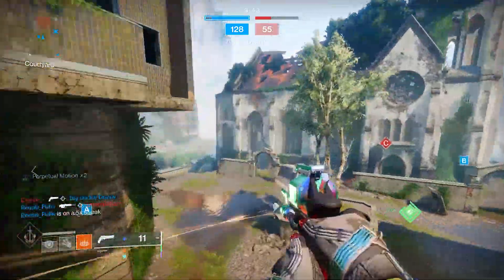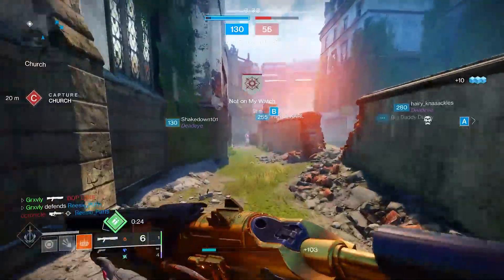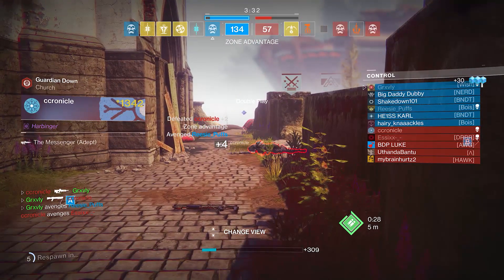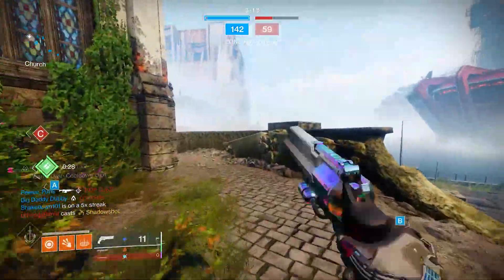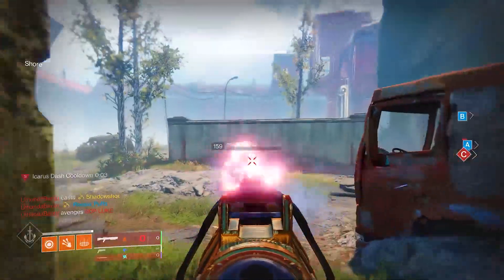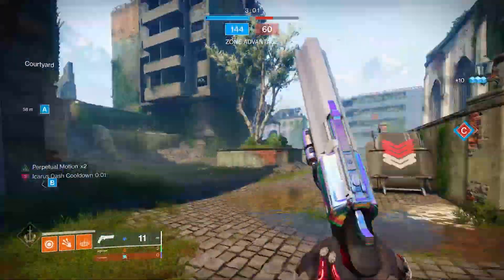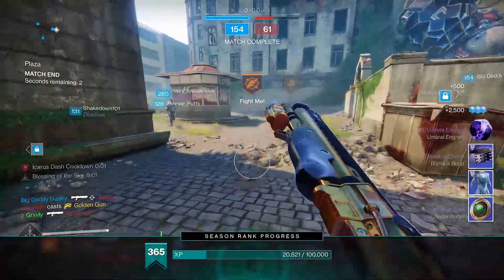I'm gonna go for a risky play here - we're gonna sword skate into the - yeah, that was nice, that was literally perfect. Yo, these guys have no idea. If it looks like I'm making some really poor decisions in this gameplay, I kind of am because I'm just trying to get as many shotgun kills as possible. I tried to Icarus dash to the right and I kind of messed it up - we still got the kill though, so it's not a big deal. Should be able to get another guy on this spawn and just like that, that is game. GG's.